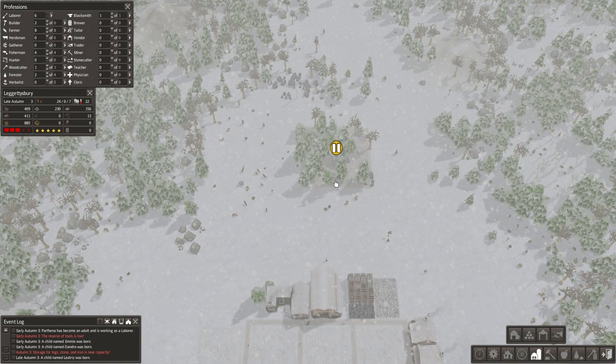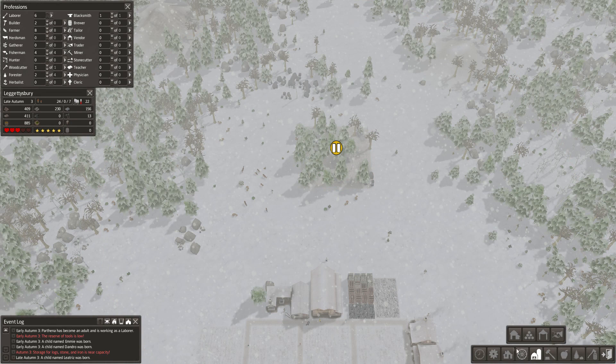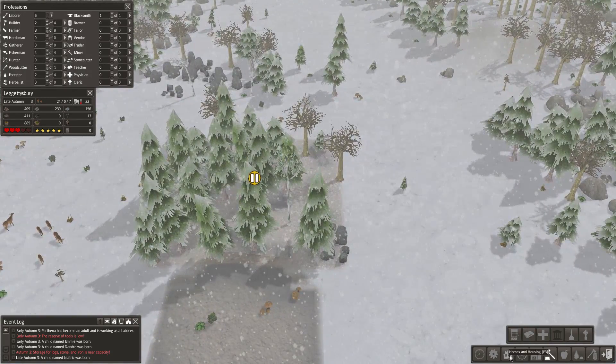They have finished clearing out the area. I sat here for a while thinking why are they not clearing out this cluster of trees, but it's because I have the market placed there, so that makes sense. So what we're going to do is plan this out a little bit. I think I'm going to go ahead and put the town hall right here — I think this should be able to sit in the middle pretty well. We should be able to put a path through there.